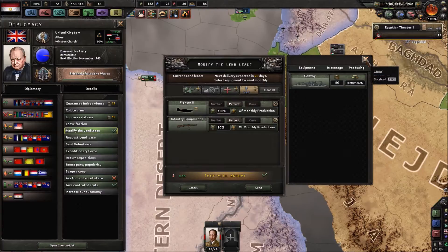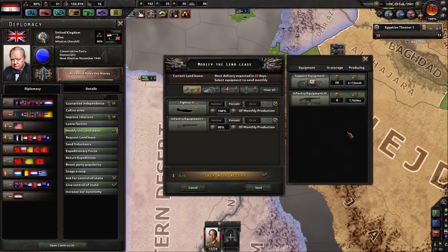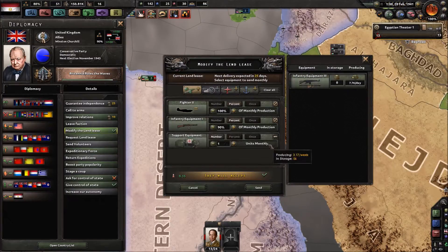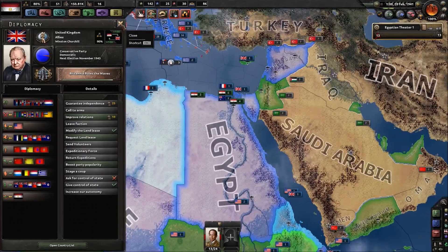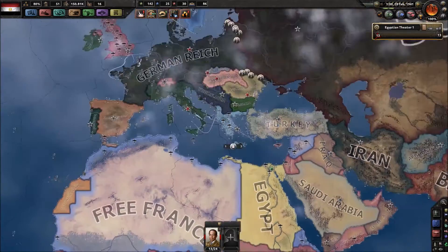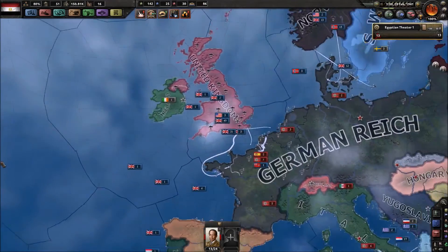We could send convoys but they don't really give much. We're sending all of our fighters to Britain, and the support equipment I think we're going to need — we're not going to need all of our support equipment either to fully maintain our troops. Britannia rules the waves focuses on that.